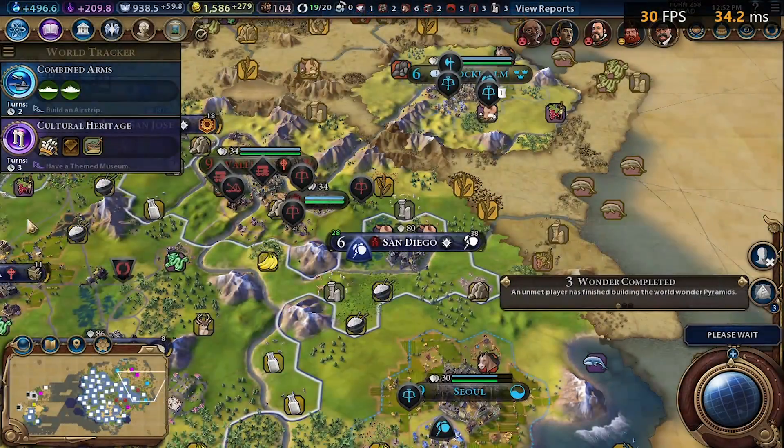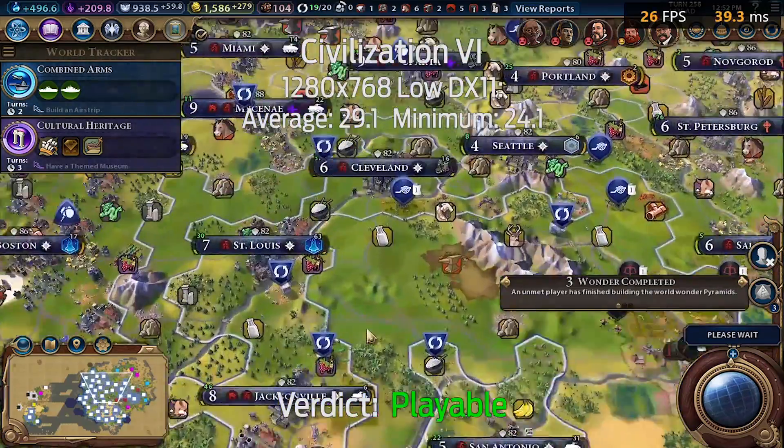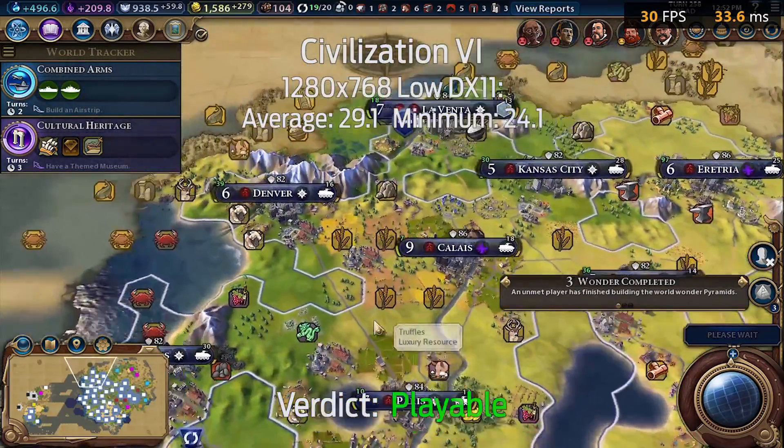Civilization 6 is a little bit better. It's not that the frame rates are high, but the game's simply not that demanding because the mouse is decoupled from the frame rendering.